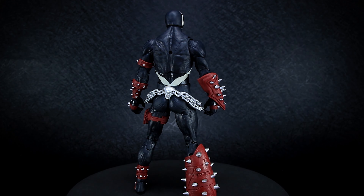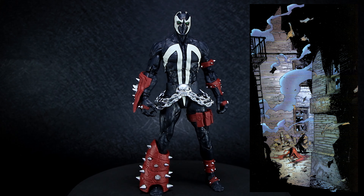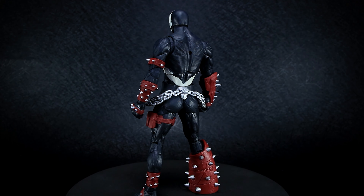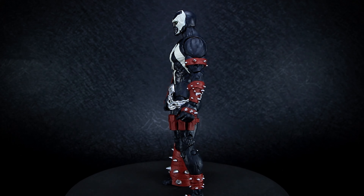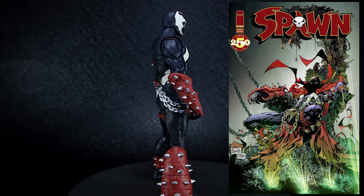Spawn's underground hideout is located in Rat City, a series of alleyways and sewers in New York where the homeless live. Spawn becomes known as the King of Rat City after clearing them out of thugs, gangs, and criminals. Over time, Spawn adds more and more trash to his throne, leading up to the version that comes with this figure, inspired by the issue 250 alternate art.